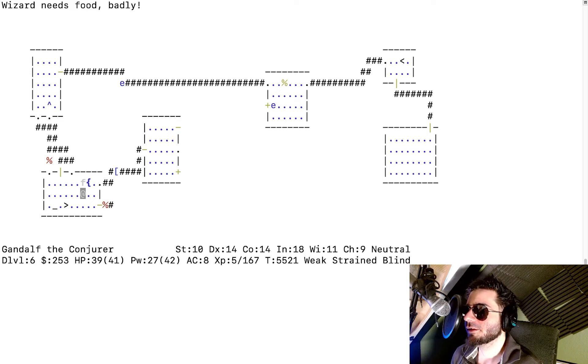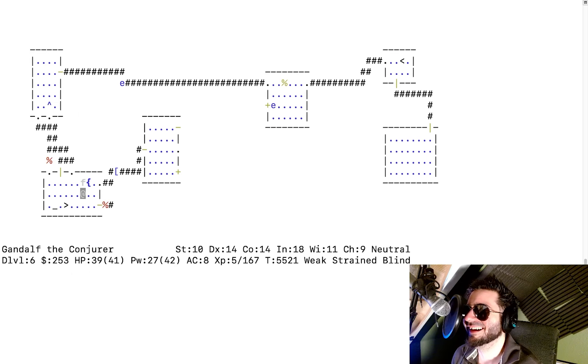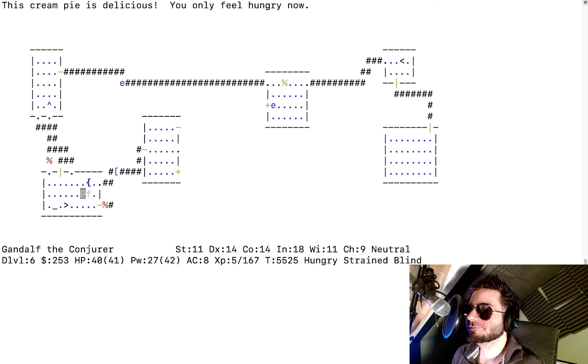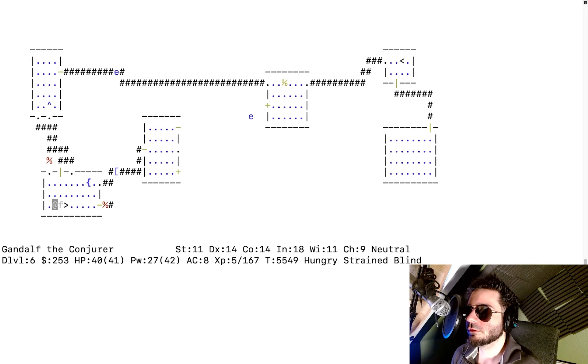We're blind now — this might block praying, but we can eat something. We have a tri-ration, food ration, cream pie, and tin. I eat the cream pie — yummy! I feel only hungry now, perfect. Grab the corpse again and walk to the altar. Step on the altar and drop the corpse. The sacrifice is masterful. Drop it, movements are unencumbered. Now get rid of the blindness.